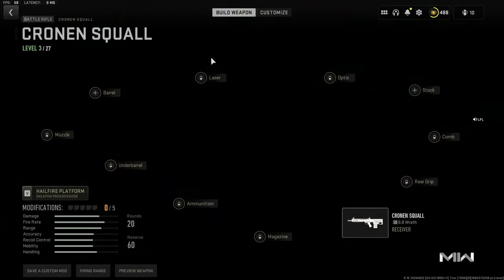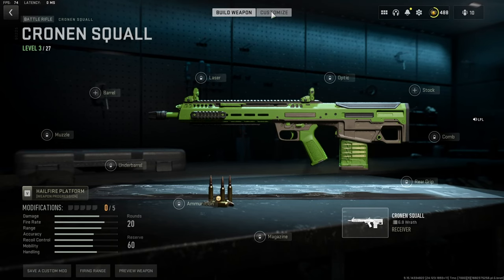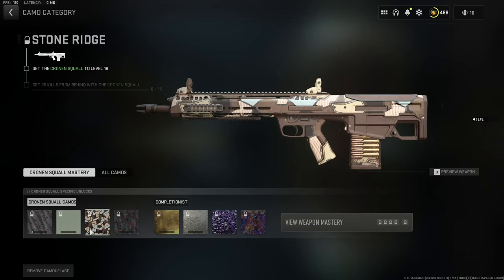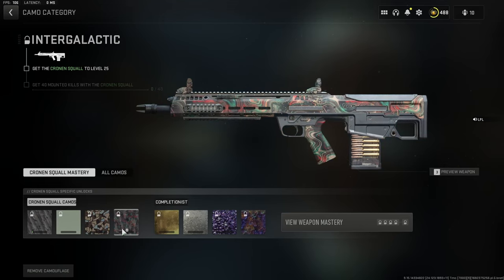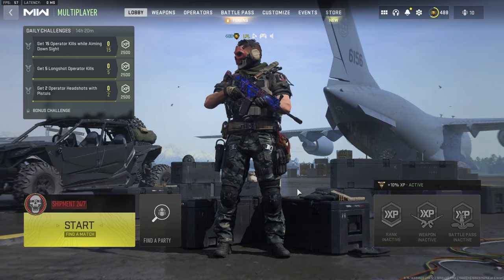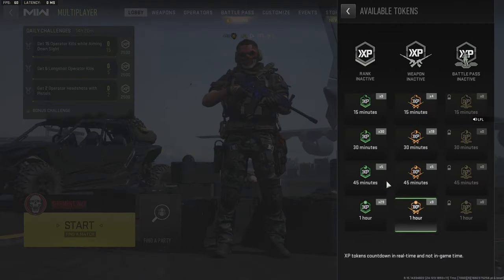Before you jump into the game you're going to want to put a camo on just to brighten it up. But you do want to check the challenges in case you can do some of these at the same time. Get kills is fine, double kills you'll get anyway on a close quarters map, 20 kills from behind you can focus on that a little bit, and 40 mounted kills towards the end. Also make sure you're using a double weapon XP token — pick the 30 or 45 minute one because the weapon might be done fast. Don't over-click and add two hours when it's already done because that's going to be a waste.